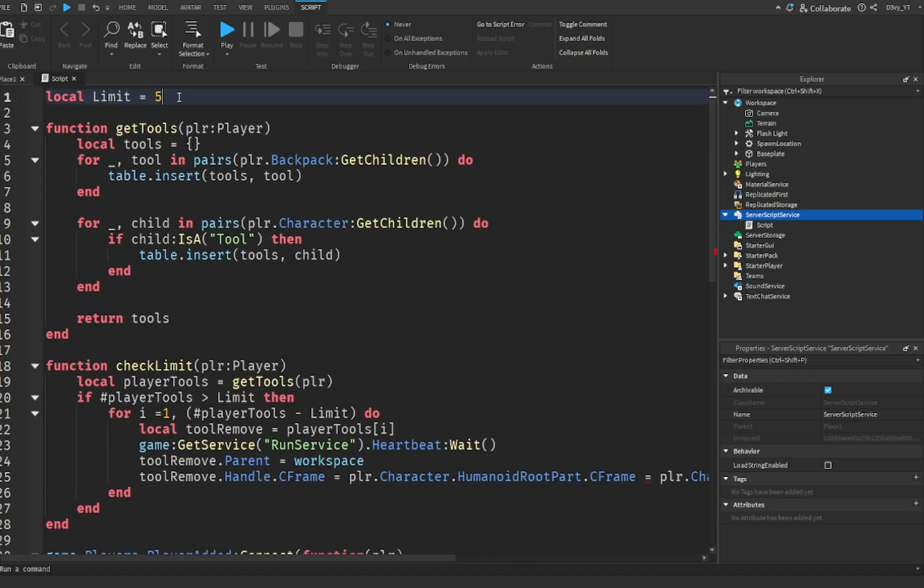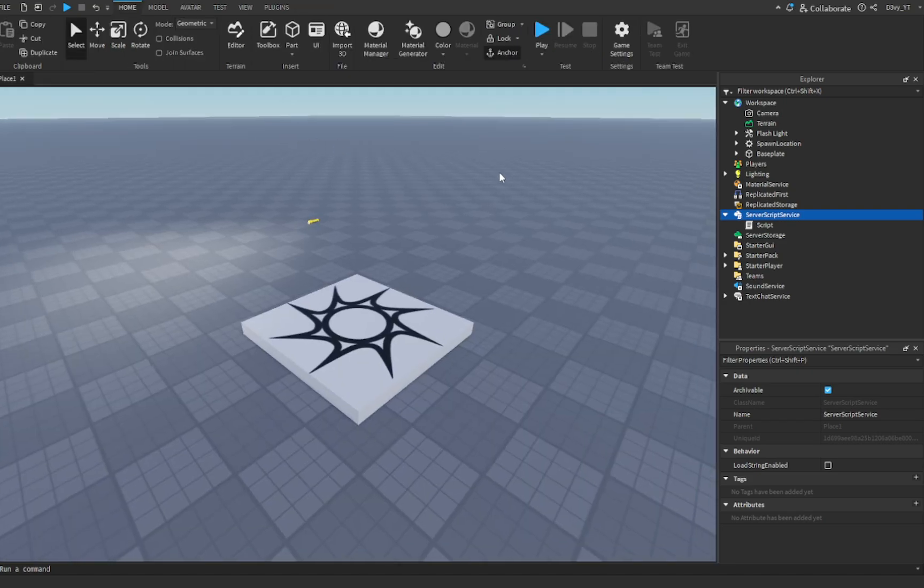The limit — I'm doing five, but you could do one, four, three — I'm just going to do five, and that's it. That's how you change the limit. And if you want, you can even rename the script to something like 'Inventory Limit Script'.